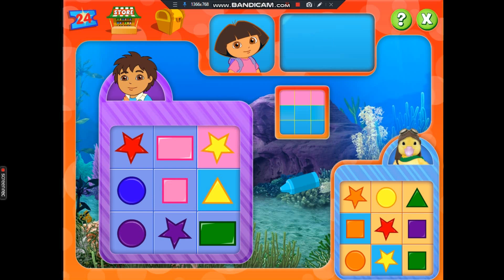Green square. Found it. We don't have that shape. Red star. I got it. Muy bien. Purple star. Yes, we found it. Orange circle. I have it. We don't have that one. Green rectangle. Muy bien.